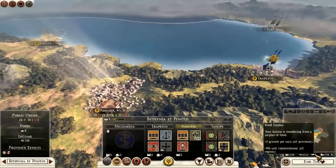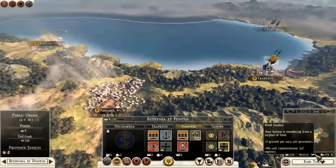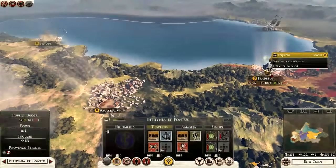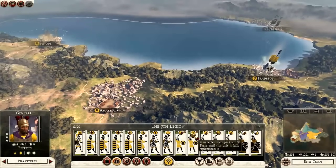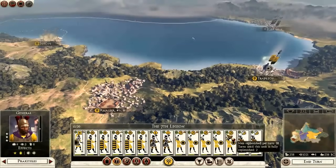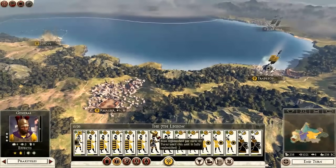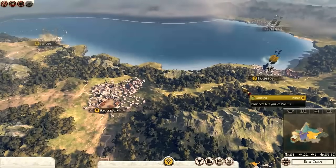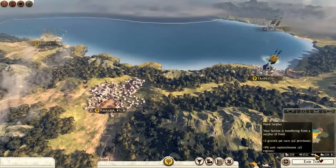Food also helps with unit replenishment. When I take injured units and put them in my province, they will replenish their men. I have plus 9 replenishment, and this farm also gives plus 2. I just took this province — my army is wounded — and I have a unit that's 43 men short, almost halfway wiped out, and they're going to replenish in 2 turns. If you played previous Total War games, sometimes units took 20 turns to come back to full strength, so this is a substantial improvement.